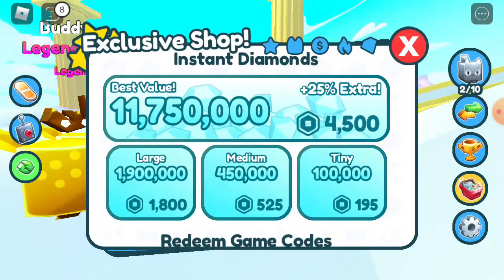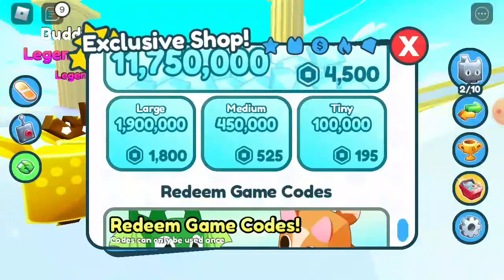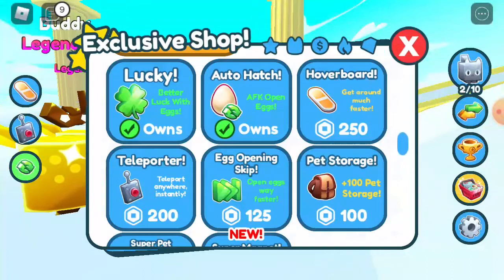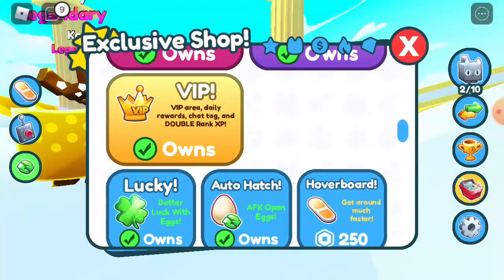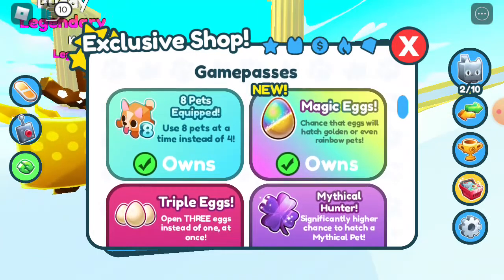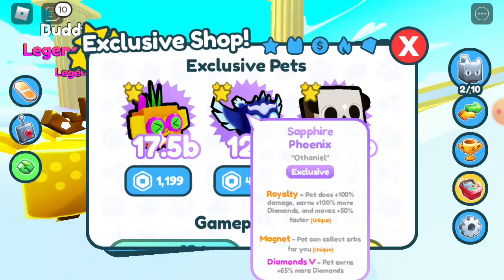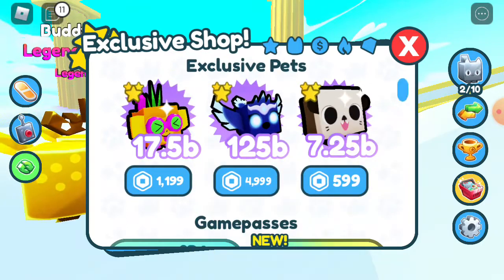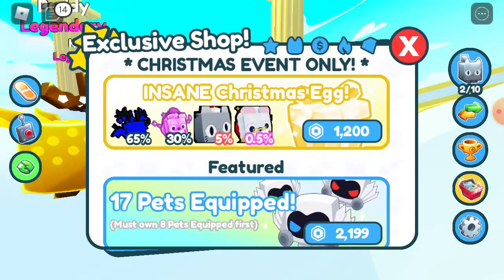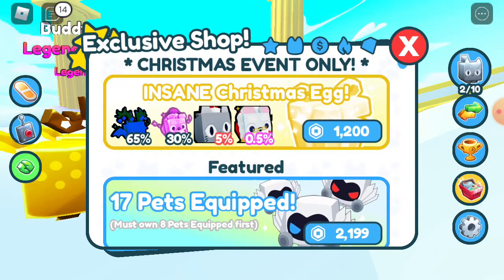So here's what I bought. I bought the Auto Hatch, Lucky, VIP, Mythical Hunter, Triple Eggs, 8 Pets Equipped, and Magic Eggs. Yeah, so I was about to get these pets but they won't let me. And I bought one of these — I had that pet, I gave it to my brother since it's Christmas.